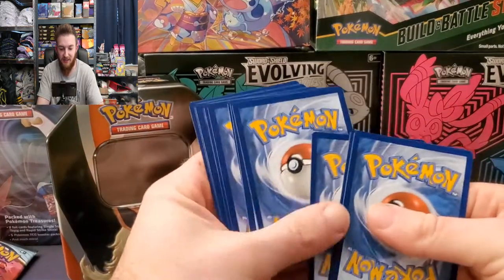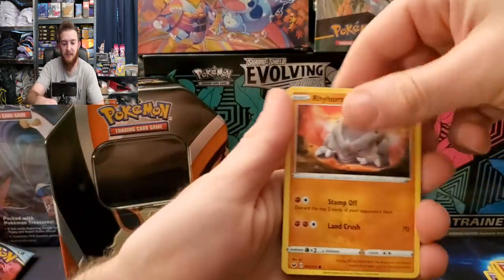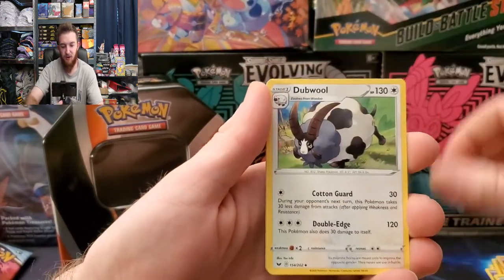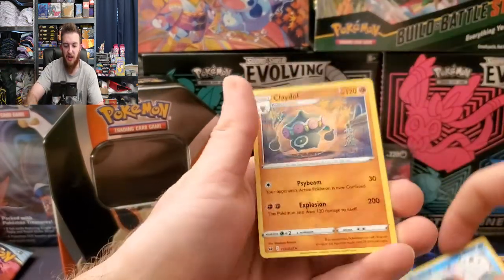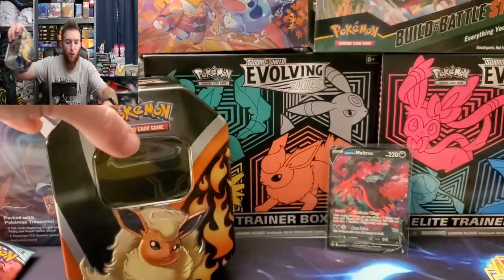Sword and Shield base set to round off the Flareon tin. We did pull some fire in the Moltres V, so that'd be kind of funny if we got all the Galarian bird variants. Dugtrio, Double Lucky Egg, reverse Seedling, and Clobbopus for the rare. Let's move on to Vaporeon.